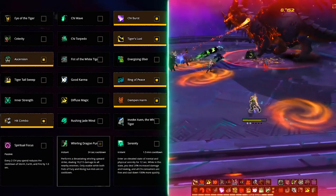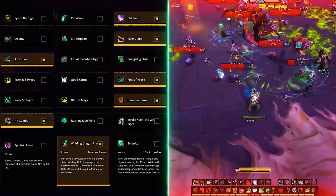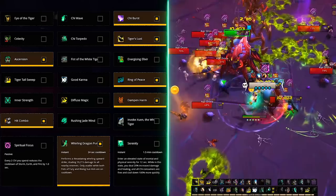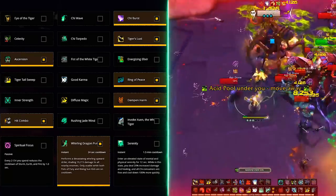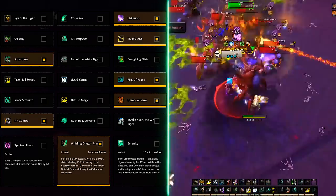For the last talent, Whirling Dragon Punch is the default by a large margin for all types of content. Apart from being yet another extra button on your action bar, this delivers great damage both single target and cleave. It only becomes available while Fists of Fury and Rising Sun Kick are on cooldown, so be wary of that.